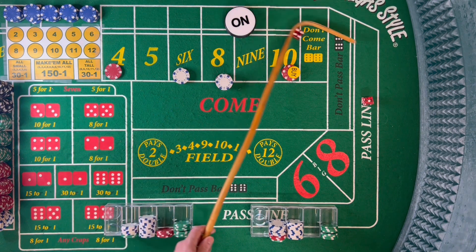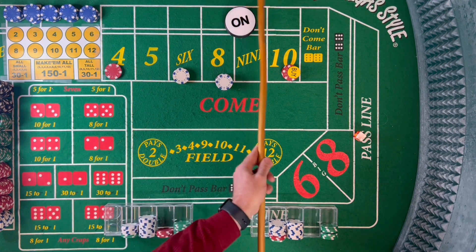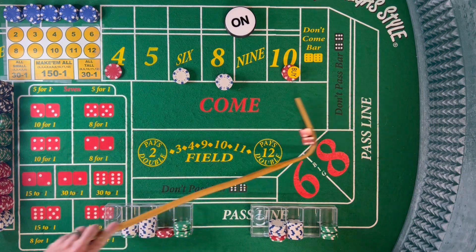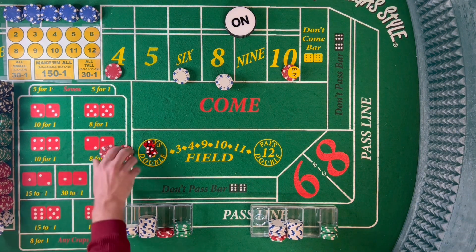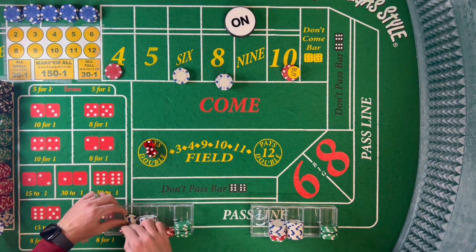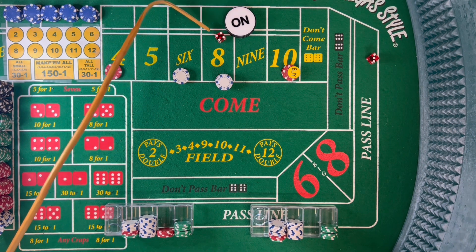Then a no-field 5, then a 6 easy — 4-2-6, the lumber, 2 by 4. $12 pays $14, we'll do $15 for 1. Go ahead and rack that. Then that's 7-out.